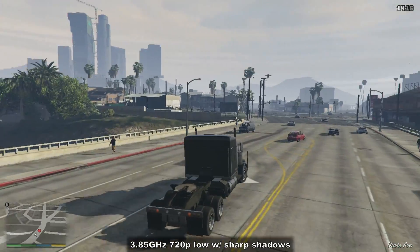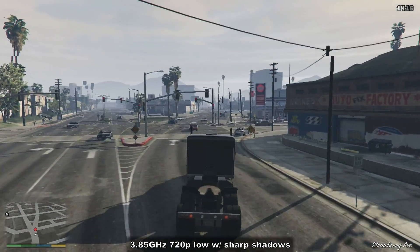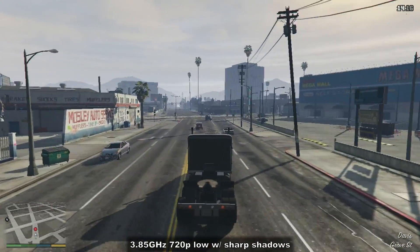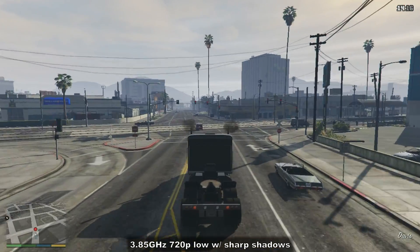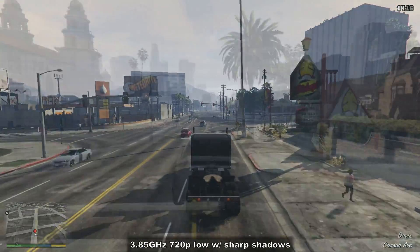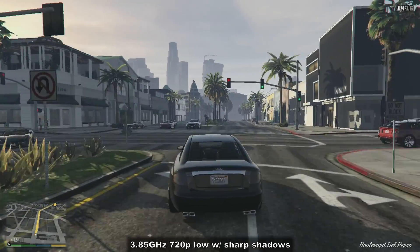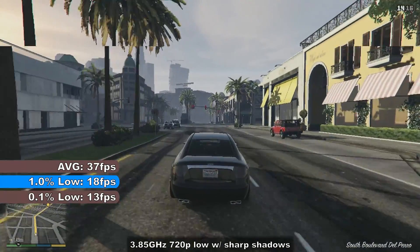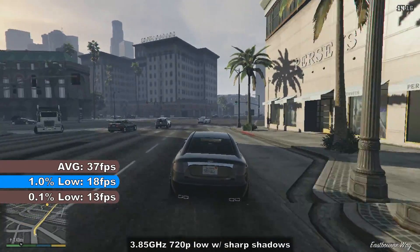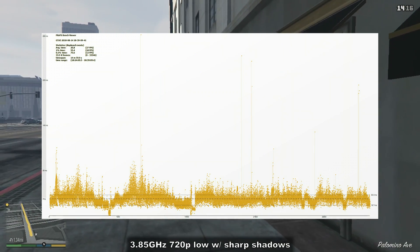720p again performed pretty much identical to 1080p, with only a 1 FPS difference in average framerates. FPS in the city was in the low 30s to low 40s with dips into the high 20s, and much like 1080p the game stuttered pretty badly occasionally, making the game completely unplayable and genuinely uncomfortable at times. The benchmark showed an average of 37 frames per second with 1% and 0.1% lows of 18 and 13 frames per second respectively, and the frametime graph shows the stutter was just as bad, if not a little bit worse than 1080p.